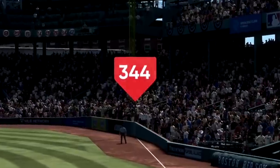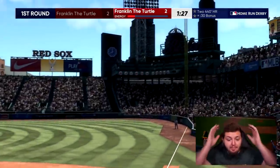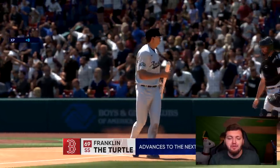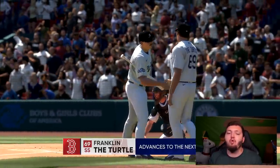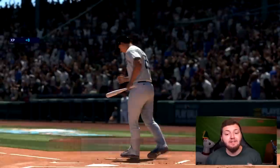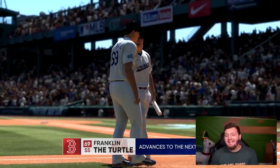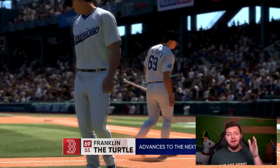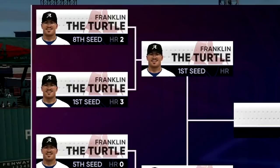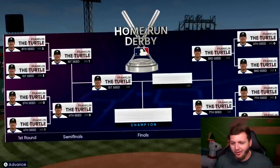344 — I thought that was perfect. Please, I'm begging you. That was 50 feet further than what we're aiming for. Franklin, 322 — oh my god, literally 12 feet off. That is the shortest home run in over an hour and a half. At least we are making progress with Franklin. I've almost made it to the semi-final of the Franklin the Turtle home run derby, and it still hasn't happened.